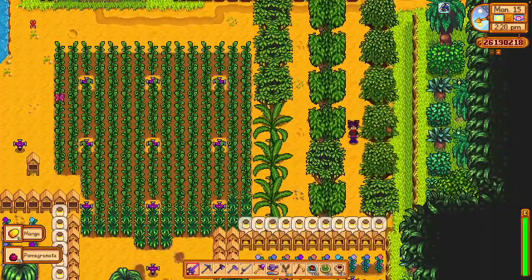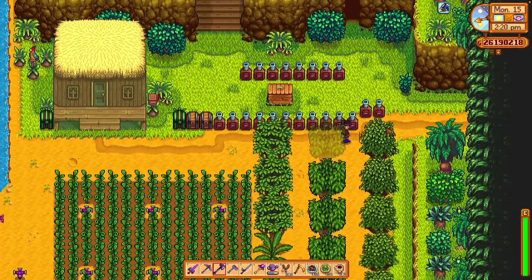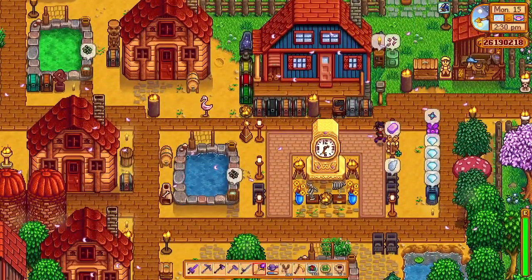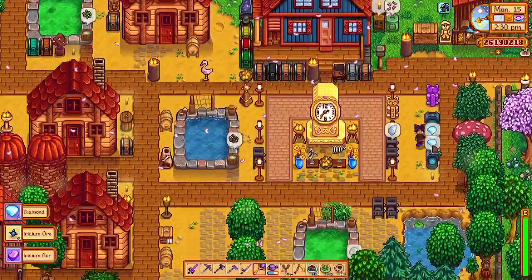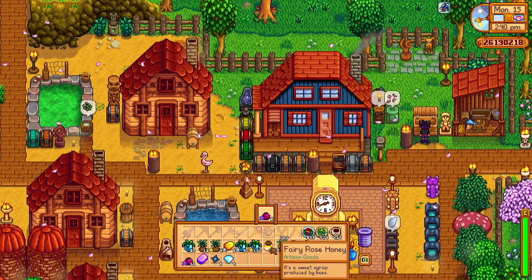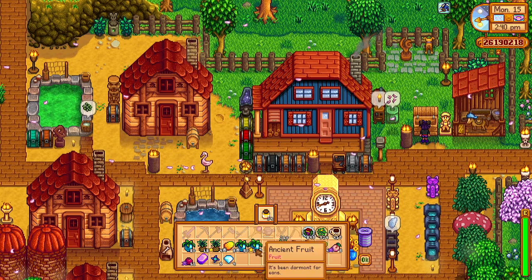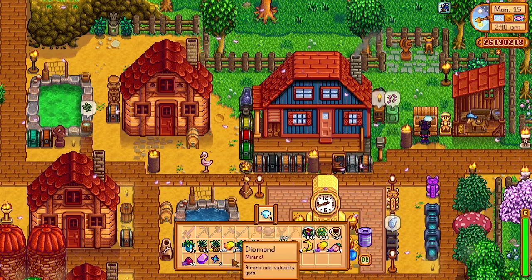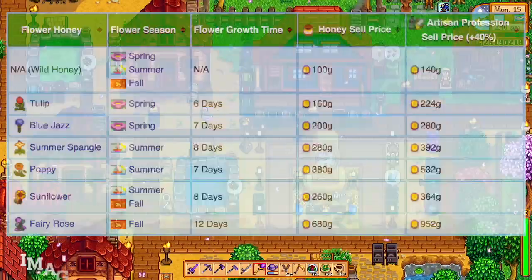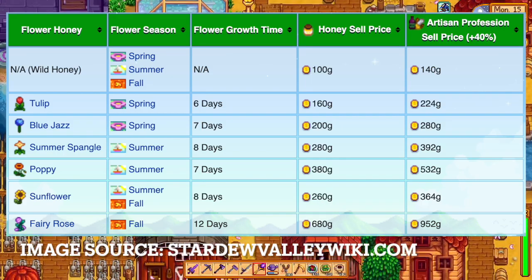So we've talked a little bit about flower infusions. What are they, and what flowers can you use? It's fairly straightforward — you can use any flower that is not normally foraged. So you can't use daffodils, sweet peas, crocuses, or things like that. There's our fairy rose honey, and you can't use those foraged flowers, but there are several others that you can use.